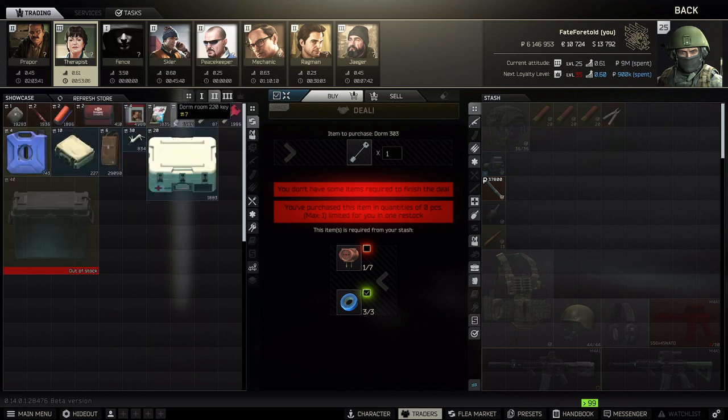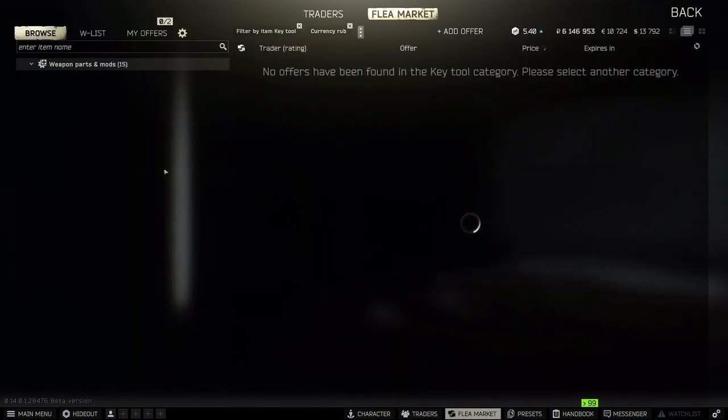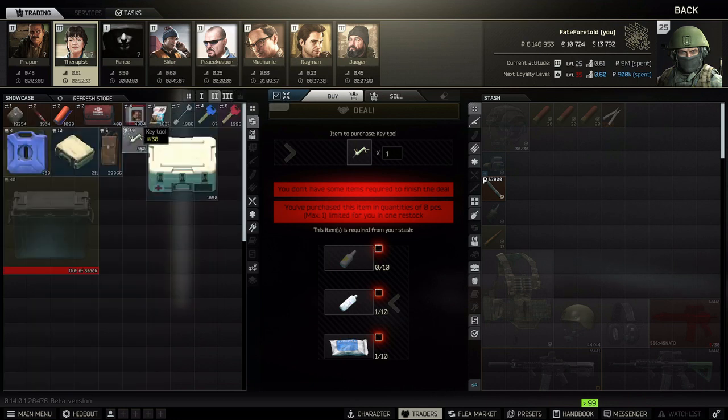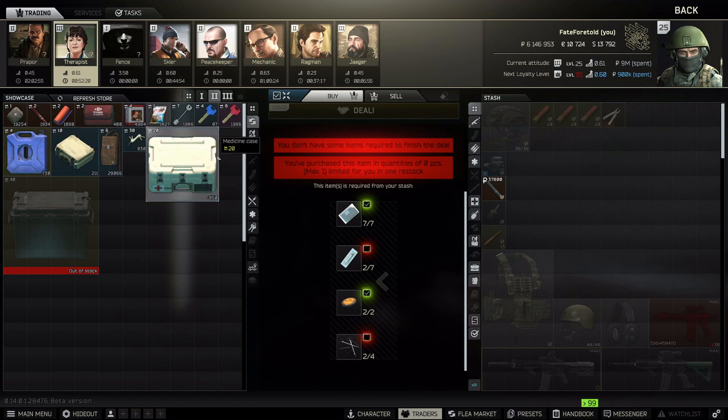Going into level two Therapist, I would highly recommend the key tool. These are going for around 500–550k right now, and you could get all the required barter items for about 100–115k savings. The items needed can go for as low as 6–8k each. The med case is another must — you can't buy a med case on the flea market, so you really have to barter for it. Even when you can pay 549k at level three Therapist, bartering is still cheaper.